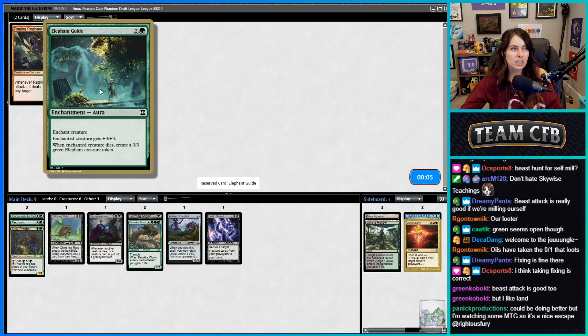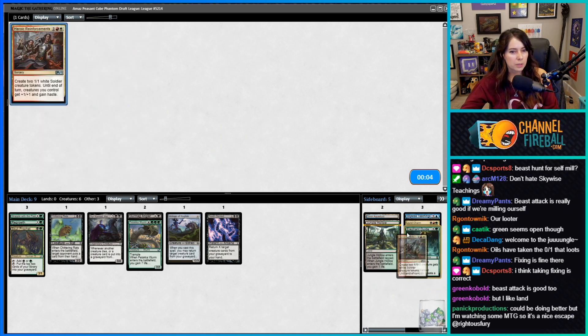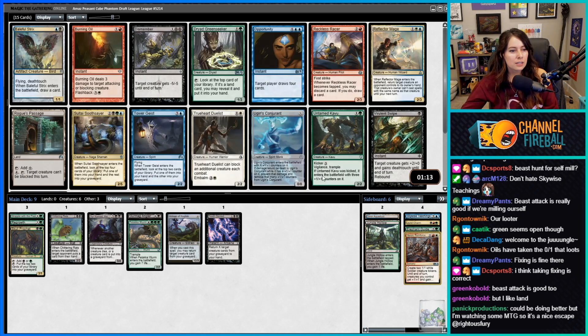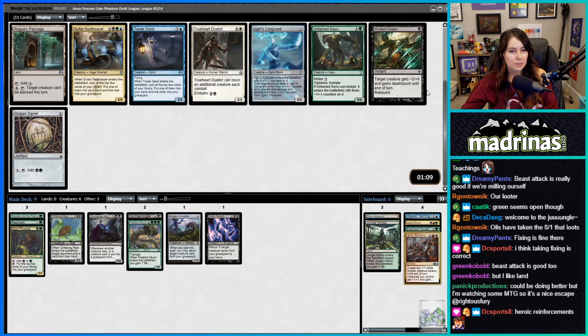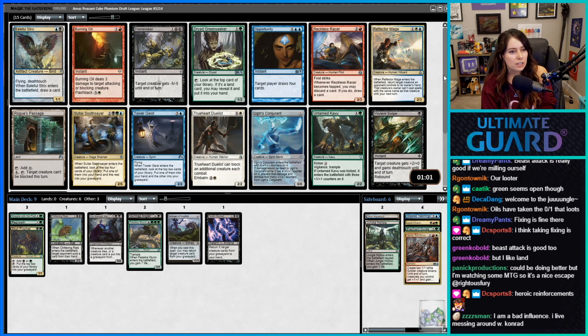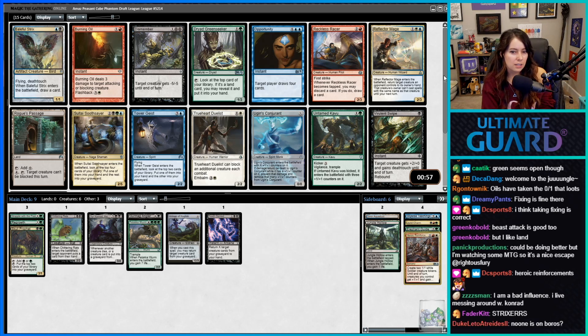I just like having good mana. Let's take Elephant Guide to the sideboard — I think we're playing the other one. I love a Baleful Strix but I don't think we can play it. Golgari Signet looks good, it's just ramp. Dismember's good. Saltcalite Soothsayer is really really clutch but I don't think I can take it over some of the other stuff — I think Druid of the Green Seeker is just so good.